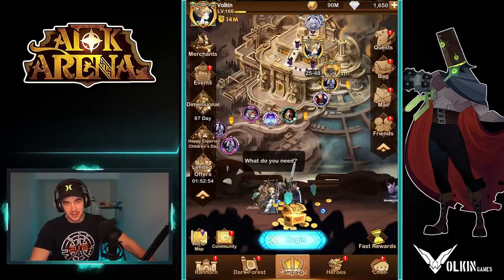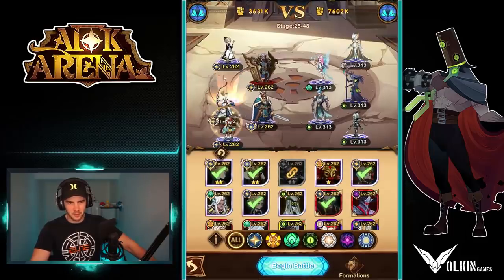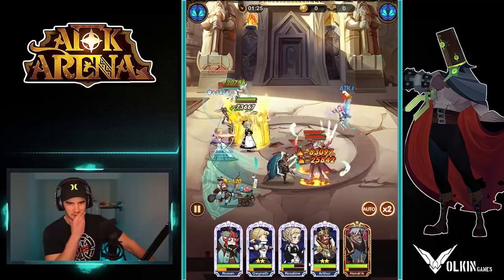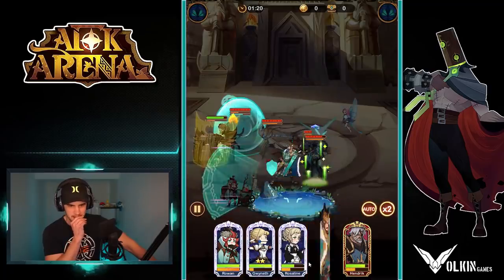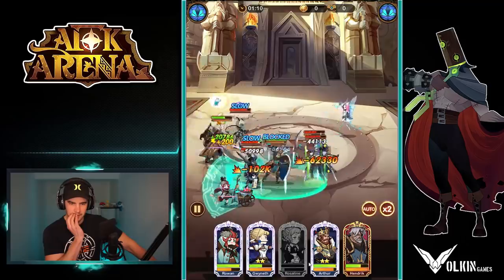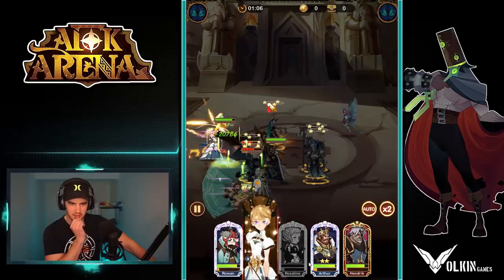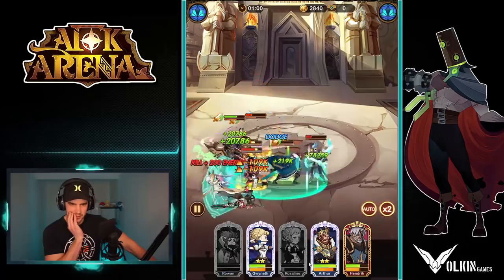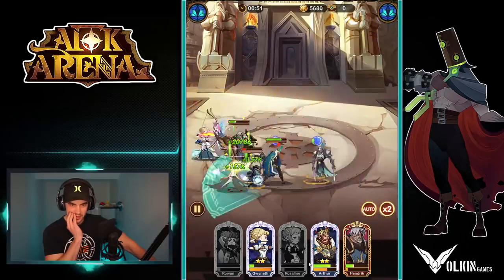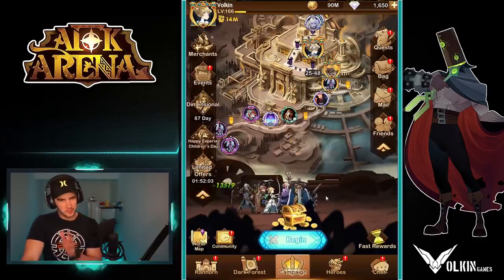Then we can start looking into — is it chapter 26 you get tier 2? I'm pretty sure it is, then we can start getting the tier 2 gear. Let's try one more time with this formation — it's my last attempt because I feel like this is going to be a hard road. Gwyneth banished, which sucks. Rowan stun everyone please. Rosaline's down — everyone's surviving, not too bad, we could actually clutch this if we get really lucky on stuns. Gwyneth banished again — stun okay. Athalia shredding everyone. Alright, that is where we're going to leave it for now.